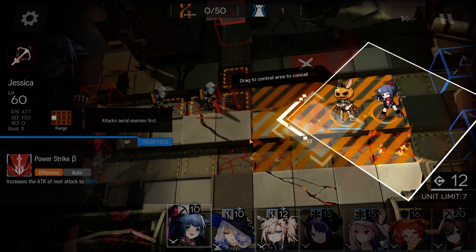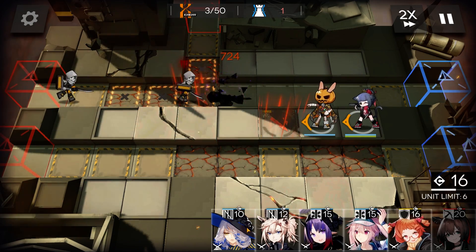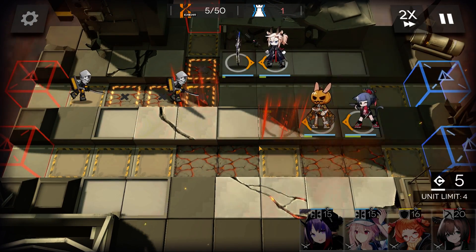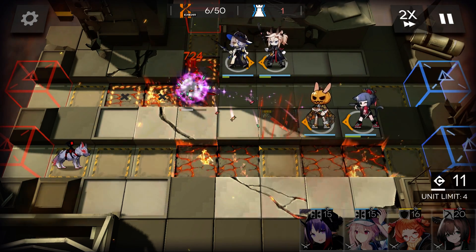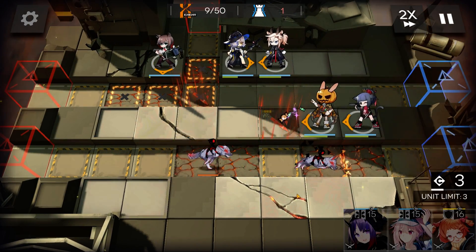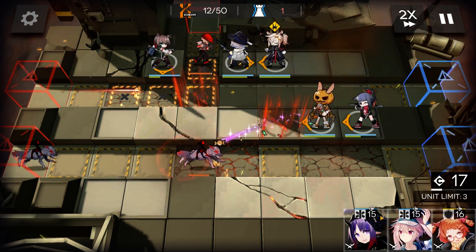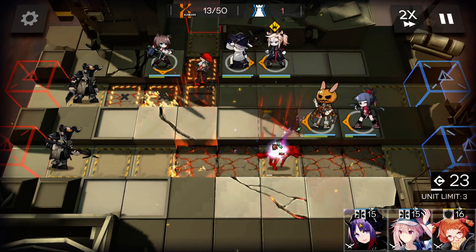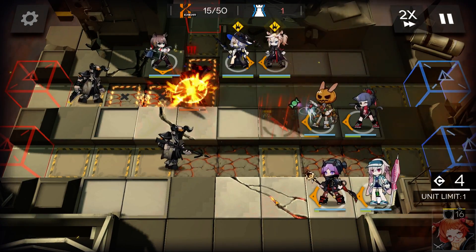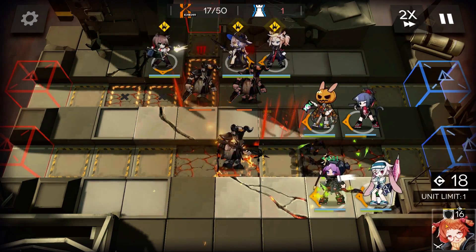Drop it like it's hot. Orchid and Earth Spirit will cross wands. Give Catapult some playtime. Double up on the medics. Give Beagle a good roast.